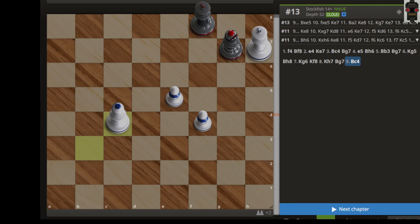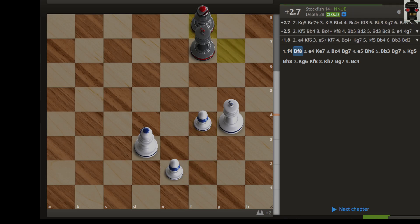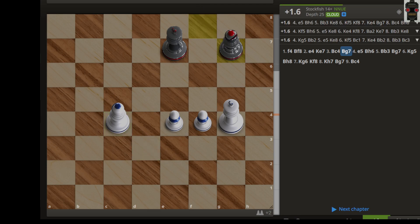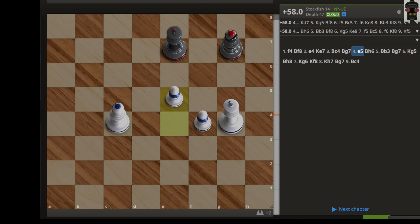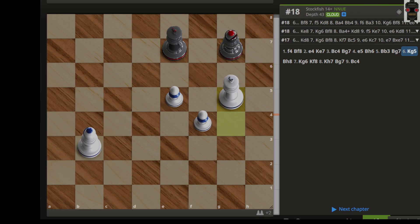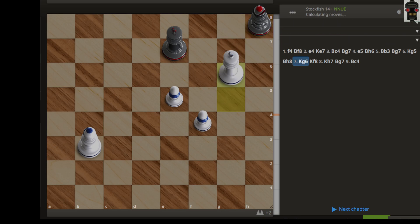In this next position, white can win because we are creating a cage with these pawns. We have to advance the pawns first: f4, let's say bishop f8, e4, king e7, bishop c4 — and again this bishop is doing nothing. Now the white king wants to enter this cage and destroy the bishop. The idea is king g5, bishop h8, king g6.